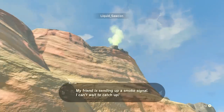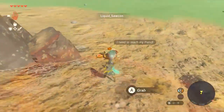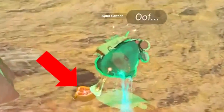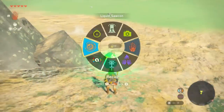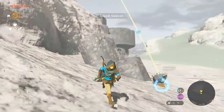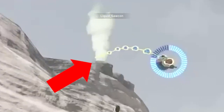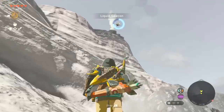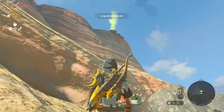When Zelda players use 200% of their brain. First, Liquid sticks this Korok with the piece of meat he fired down the mountain earlier. He now uses Recall on the meat to send the Korok to the top of the mountain. It's actually genius.